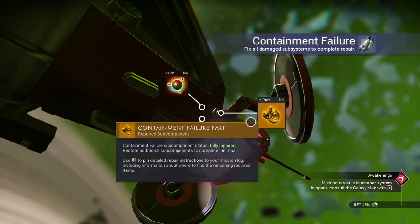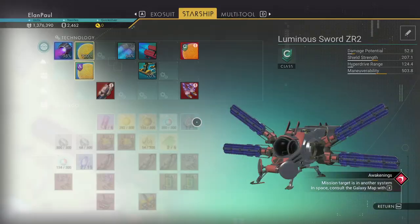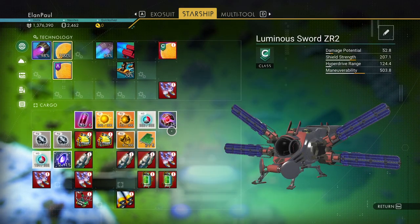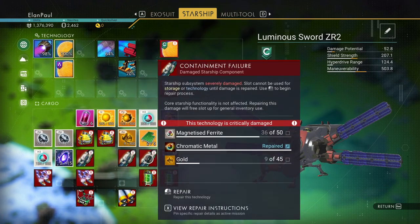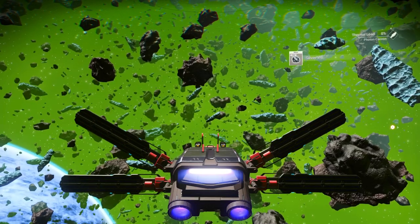Let's do this — that's open, that's open. I don't know if we have enough to do the last one. We do. Technology slots repaired as far as we're going to get it; we need wiring looms to fix the rest. That leaves us with nine gold, and we need about another 150 gold, give or take.